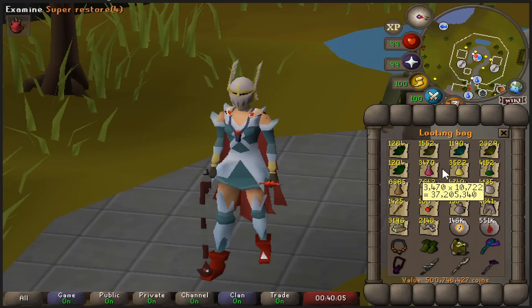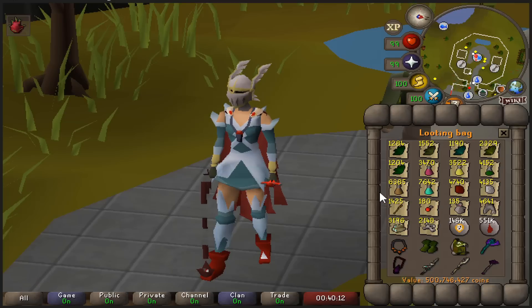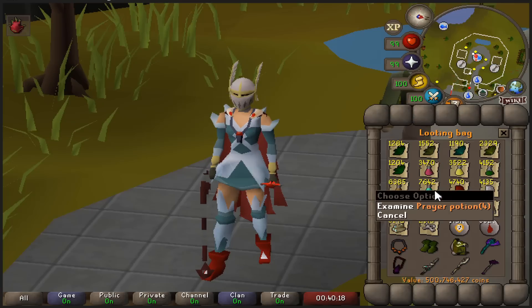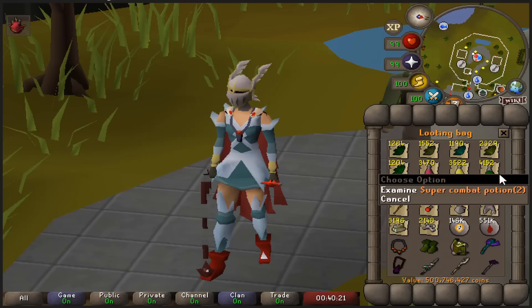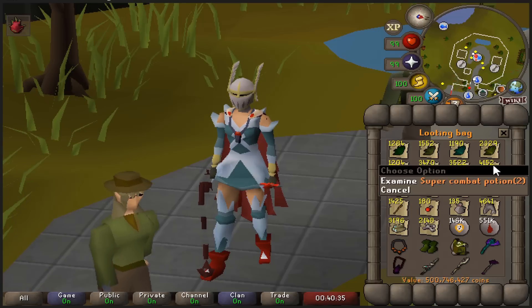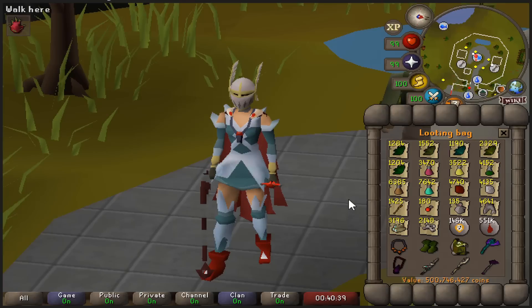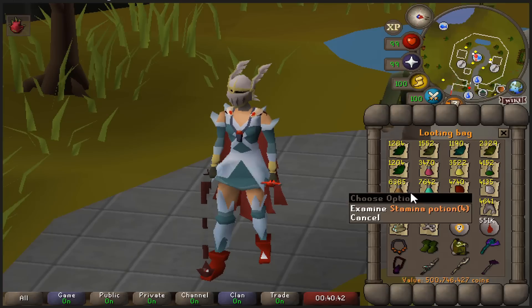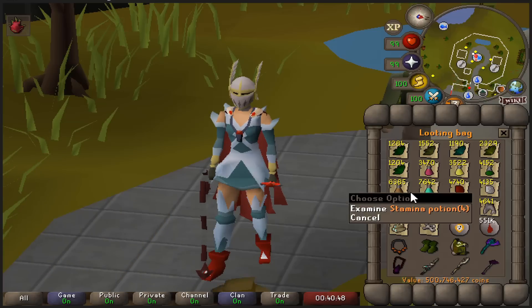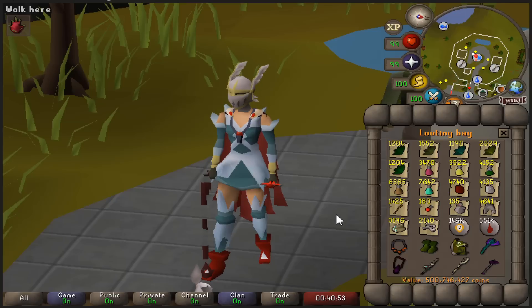Next, the potions. I usually have two on me, but I'm regearing so I chucked them all in the bag. We have super restores, sara brews, super combats, staminas, and prayer potions. Super combats are the only ones I keep in two doses — as a UIM you mostly want potions in two doses to avoid waste. I'm keeping staminas for an eventual Hespori grind and if I go back to Herbiboar, otherwise they should probably be dropped.